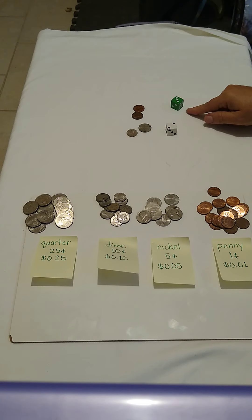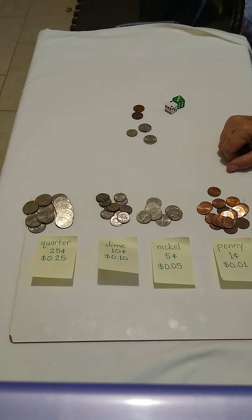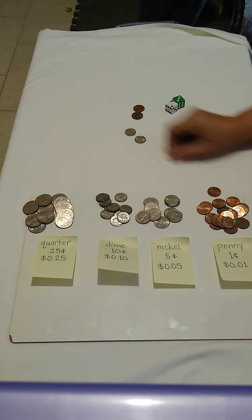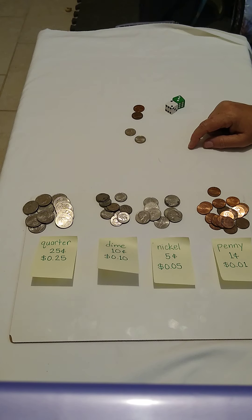Next person's turn. I rolled another five — three and two equals five. Now I can regroup: not my pennies, but I can exchange two nickels for one dime. Now I'm going to count up: ten, twenty, twenty-one, twenty-two.